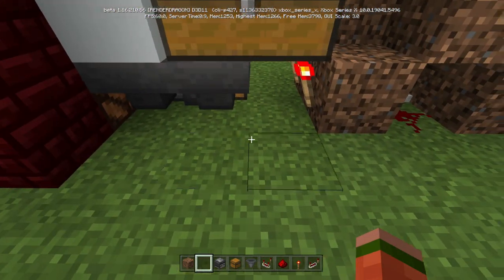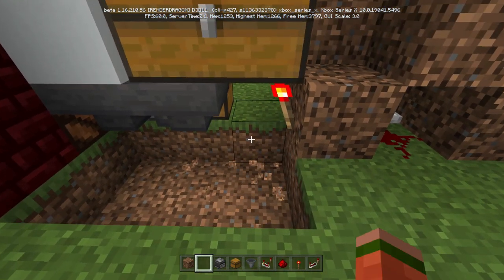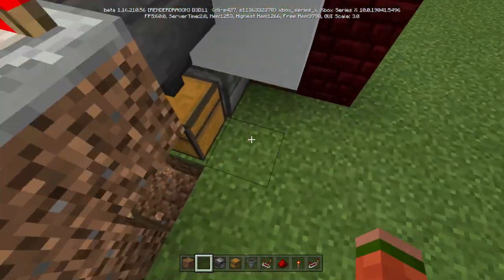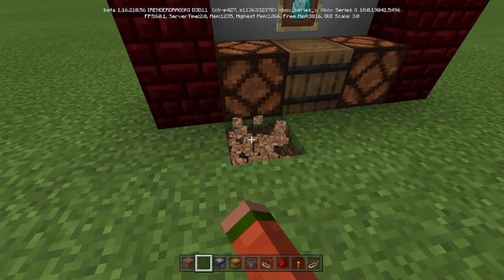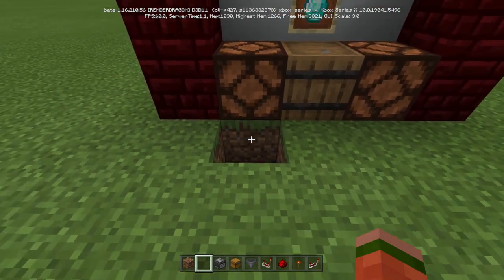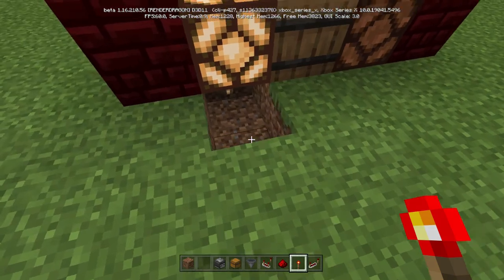Now we're going to come underneath this. We're going to break this, break this, break this. Come to the front and under this left light — break that — and put a torch on that back one. Then stick whatever block this is back here.